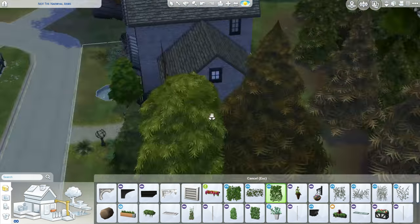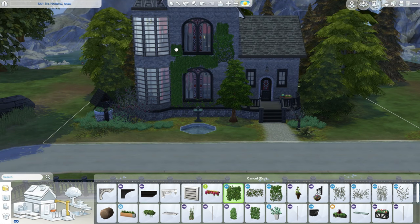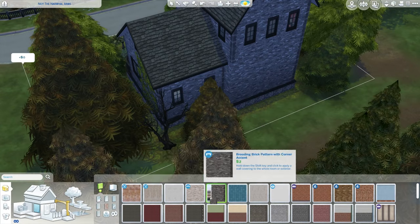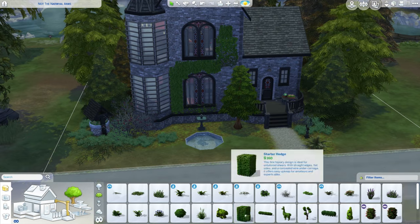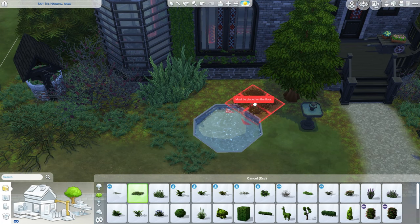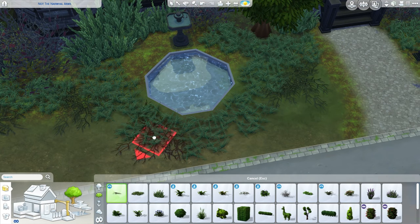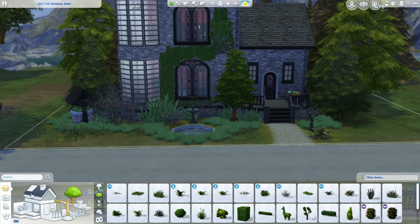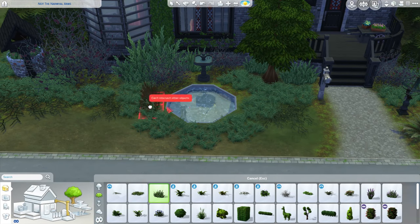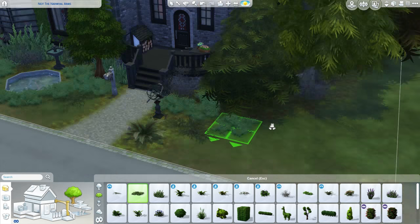A couple of dry roses go in and then suddenly a whole lot of plants pop up very quickly as I fill it out. I add in a little pond and experiment with how to cover the edges. Without move objects cheats, covering those edges is harder, but I do my best. The wall ivy looks great, though I really wish there were smaller pieces so I can have more detail - it's a bit blocky in my opinion.